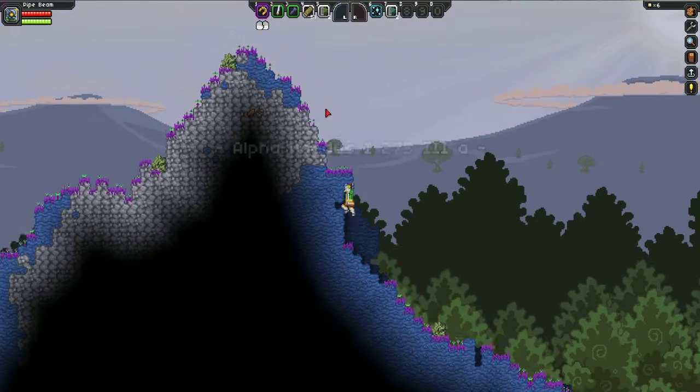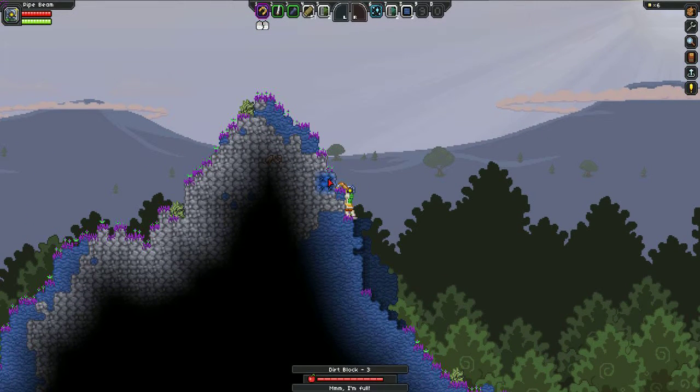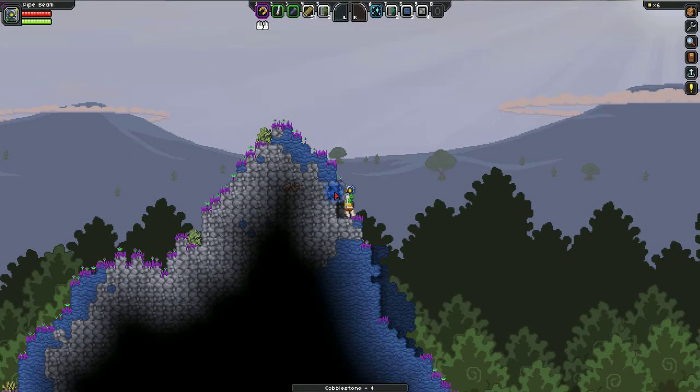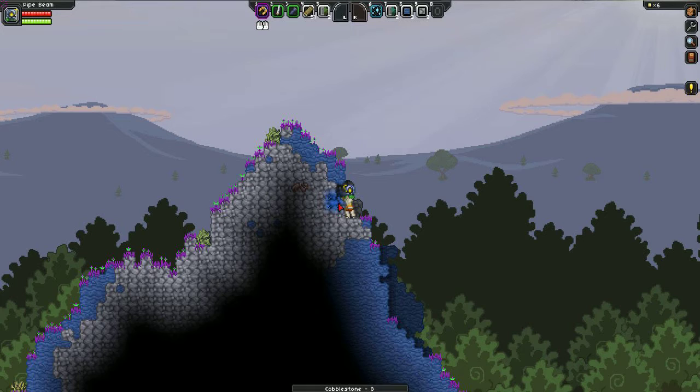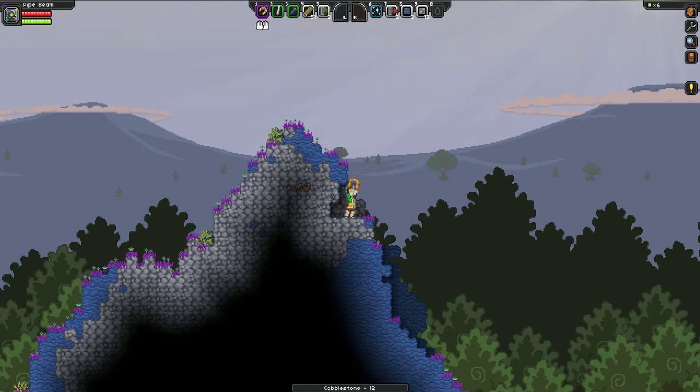That's what we needed - some cobblestone. And the slow and painful progress of destroying blocks - so slow. With this tool you do a two by two area and it's painful. Come on, you can do it. Come on, miniature glitch, whatever you are. Come on, right, let's have a look.